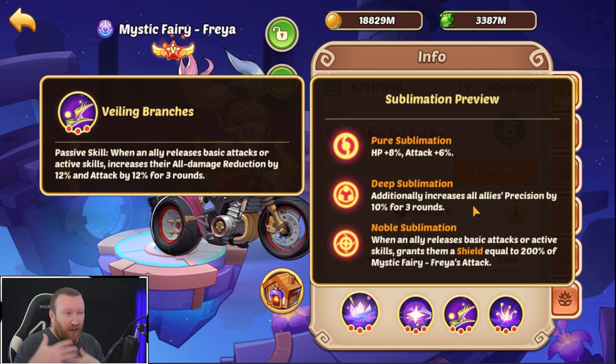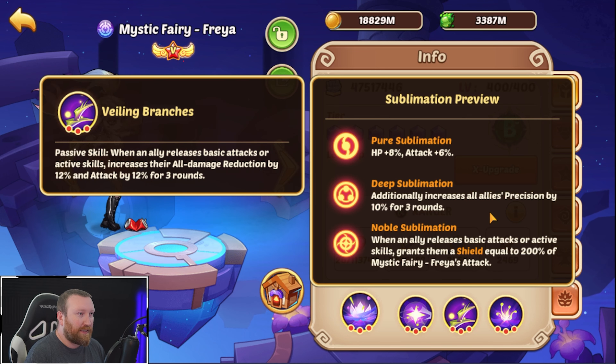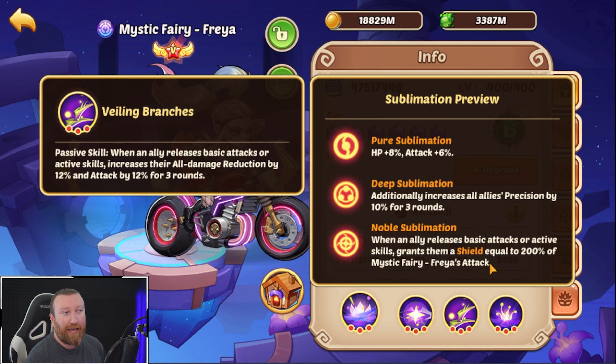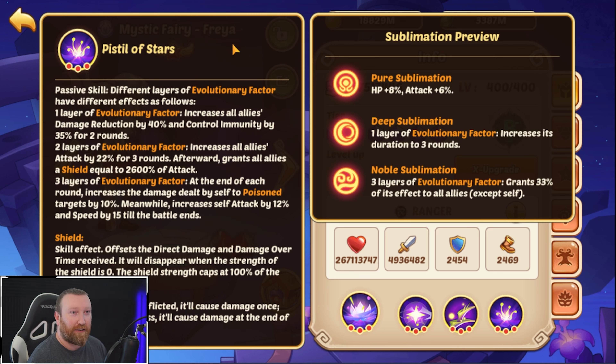You can factor the 10% precision buff in when building toward max precision — you want around 150% in combat, so you can bump it down a little. Noble Sublimation is amazing for survivability: when an ally releases base attacks or active skills, grants them a shield equal to 200% of Mystic Fairy Freya's attack. You still want to build her attack-oriented because that means a bigger shield. Now, the bread and butter — what she's truly used for — is her Pistol of Stars passive. Different layers of Evolutionary Factor have different effects. At one layer, increases all allies' damage reduction by 40% and control immunity by 35%. At two layers, increases all allies' attack by 22% for three rounds, then grants all allies a shield equal to 2600% of attack.